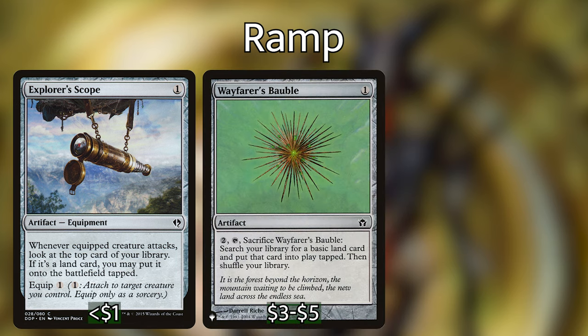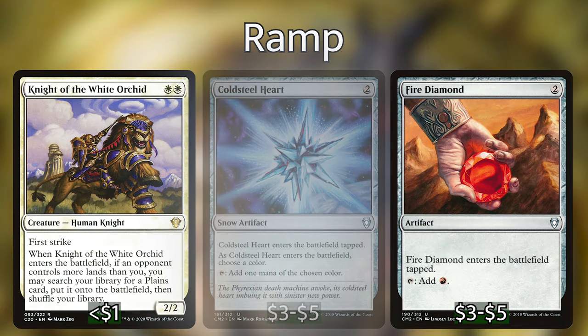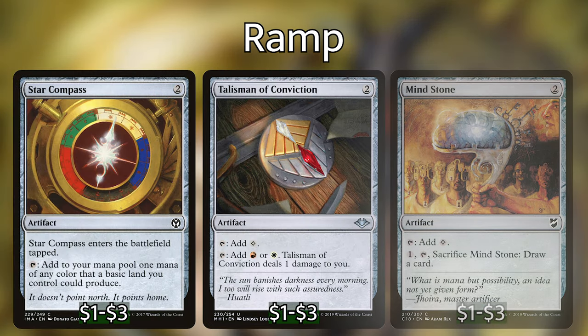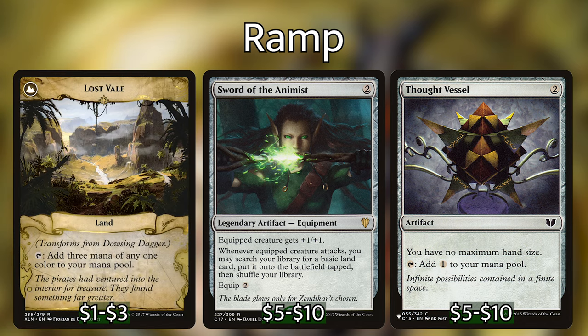Wayfarer's Bauble is a great card and fits in almost every deck that is not playing green. Possible two drops include Arcane Signet, Boros Signet, Cold Steel Heart, Fire Diamond, Knight of the White Orchid, Marble Diamond, Mind Stone, Star Compass, Talisman of Conviction, and Thought Vessel. Dowsing Dagger and Sword of the Animist also cost only two to play, then require a little more work. But flipping Dowsing Dagger to a land that taps for 3 mana in the early game feels so nice, and will not be super difficult to do in our deck.